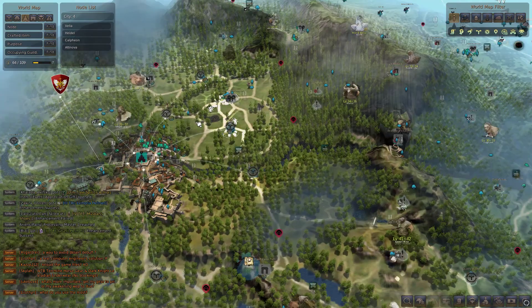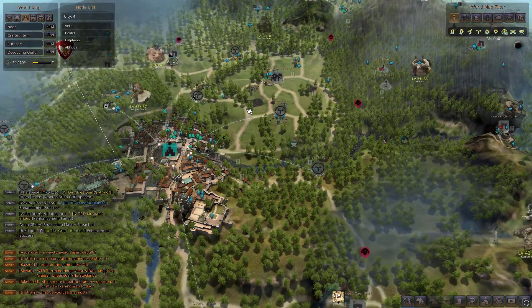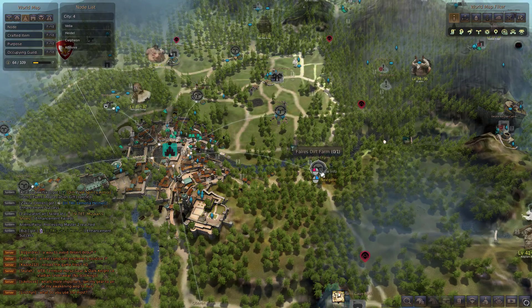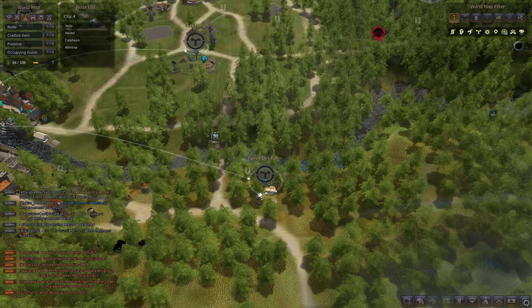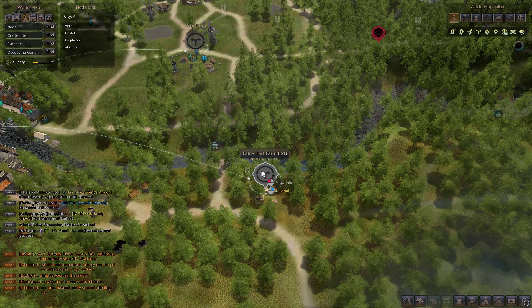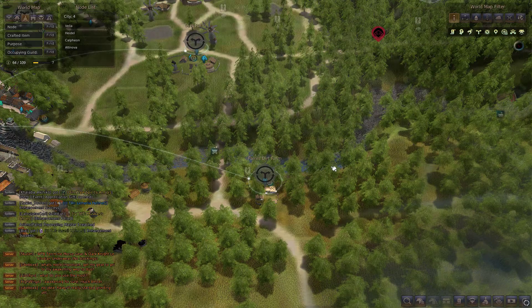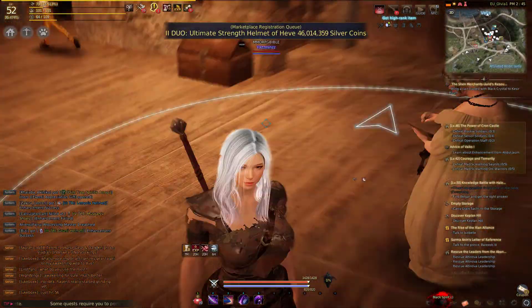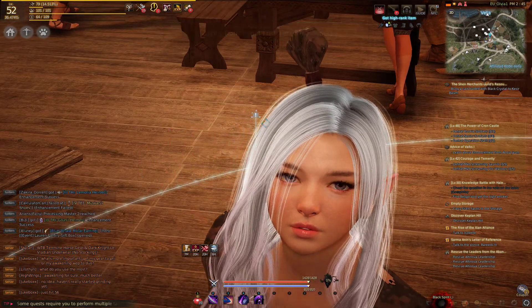One cow farm I can recommend is just east of Calpheon, right here. In this forest dirt farm you will find plenty of cows to milk. I will leave in the description below a link to a video on how to play the mini-game to get your milk.